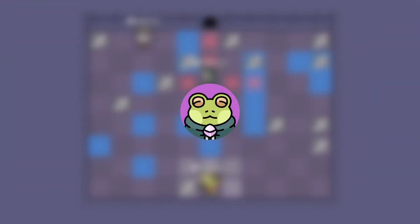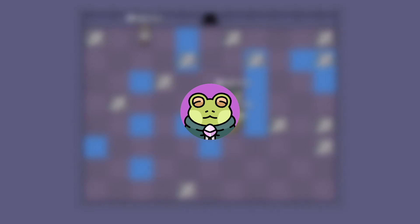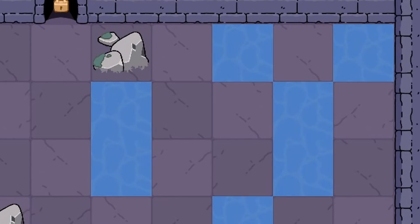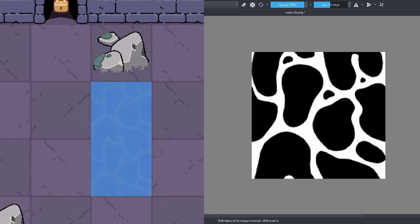I also bought the all-in-one shader pack as well. I haven't really used it for anything yet, but if you'll take a look at the water tiles here, they now have a subtle water texture that I drew in Krita and animated using the shader pack, just for a little extra spice.